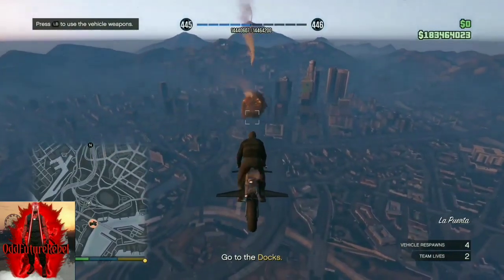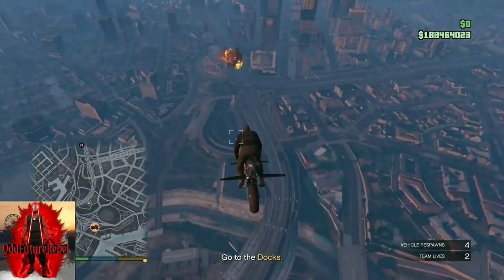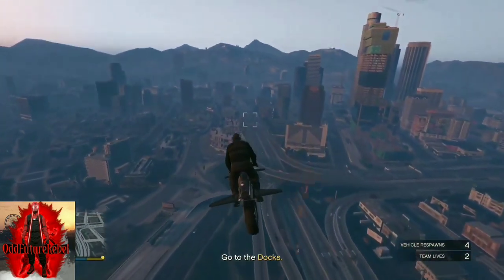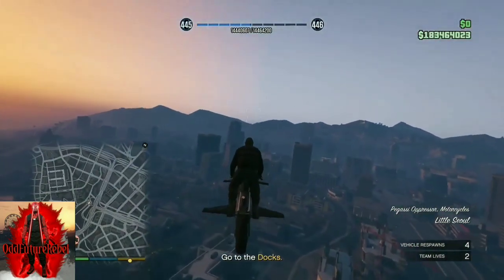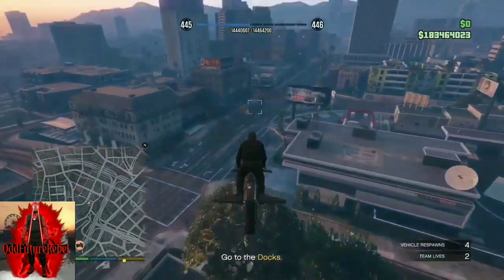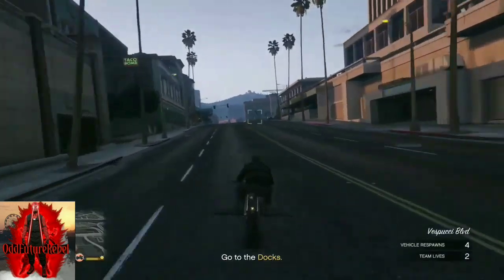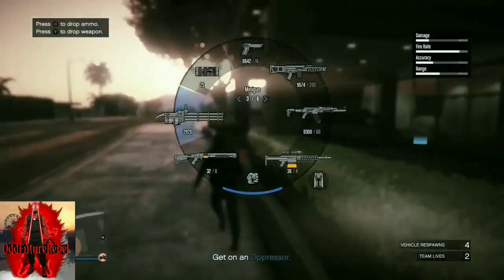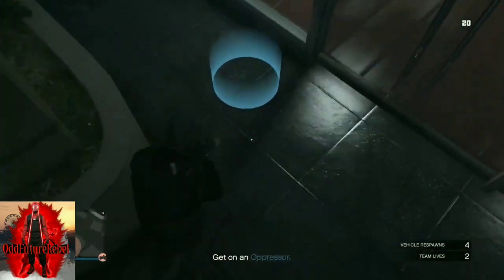Your apartment won't show on the map, but as long as you know where it is, make your way there to save the outfit. If you do not know where your apartment is, open up your phone and go to Dynasty 8 to find the location. If you do die during your trip to your apartment, it's fine — we do have two extra lives. Once you find your apartment, get off your oppressor and pull out an RPG. If you don't have an RPG, use a homing missile or a sticky bomb — any explosive.